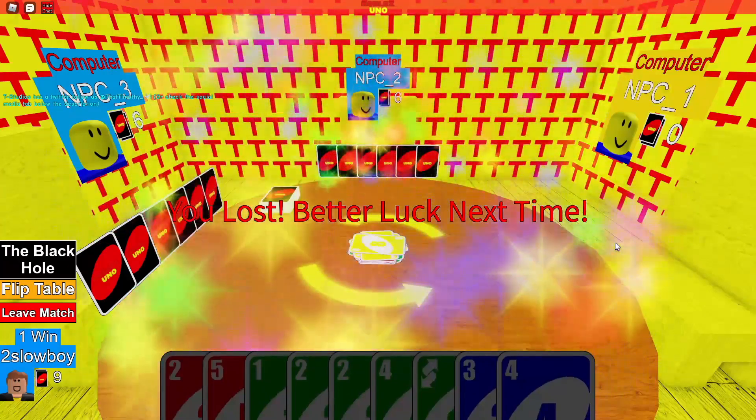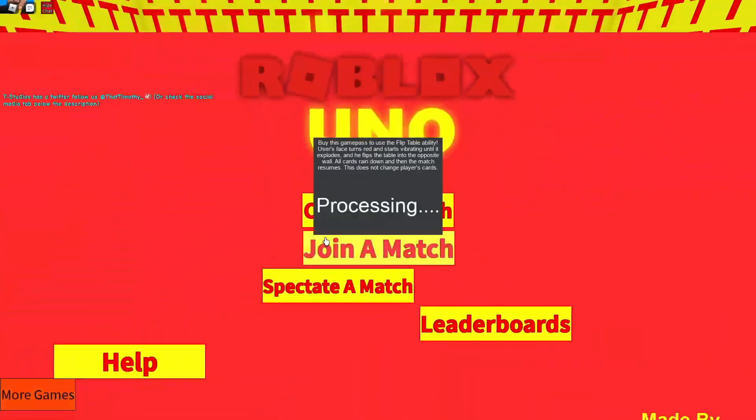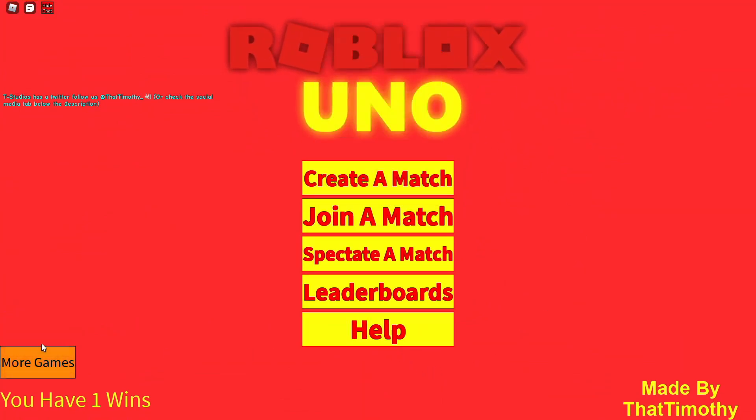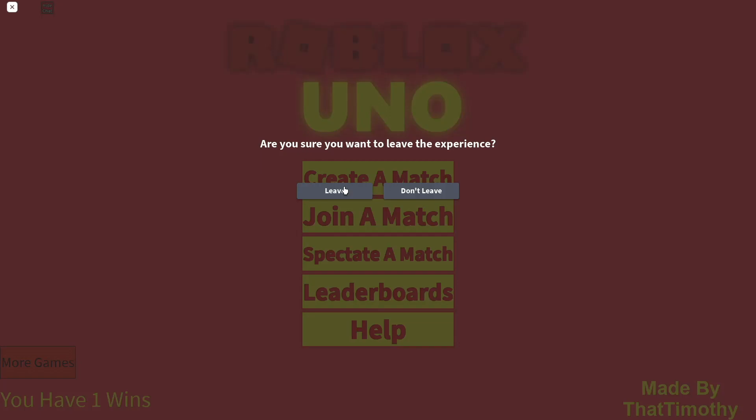Unfortunately I don't have three, it's yellow — unfortunate. Flip the table! Wait, that's actually — okay, I leave. GG, well played. Okay, what the heck.